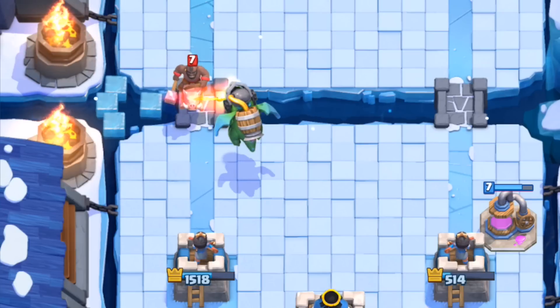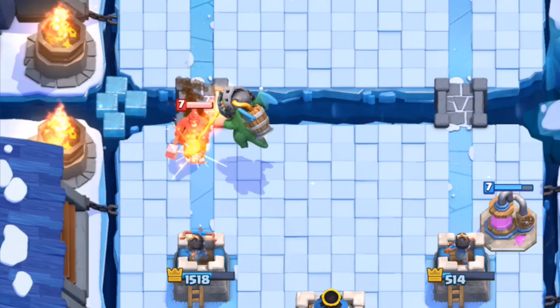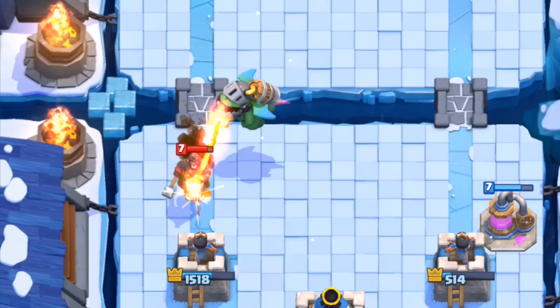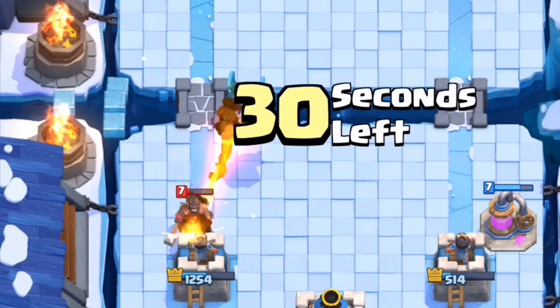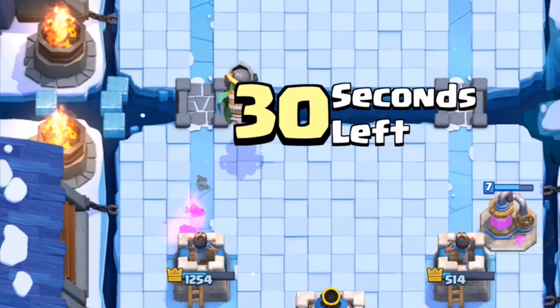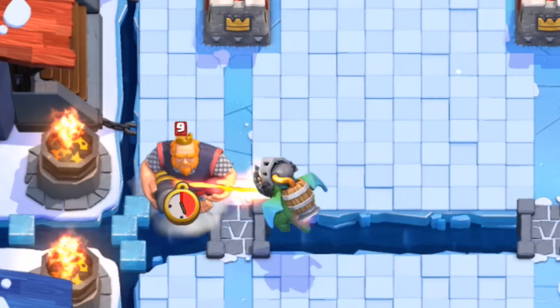Watch right here as the Hog Rider — so fast, this is at 50% speed — running right past that Inferno Dragon. But check it out: the Hog Rider is only going to get one shot off on the tower despite its speed, and that right there was surprising.